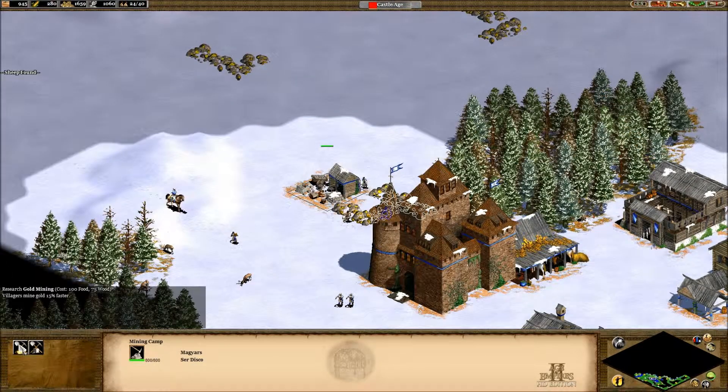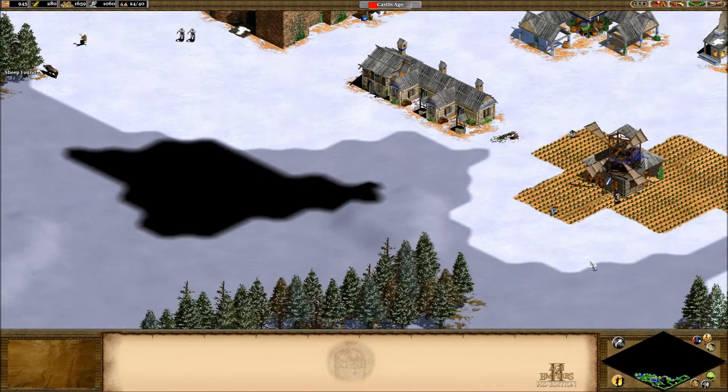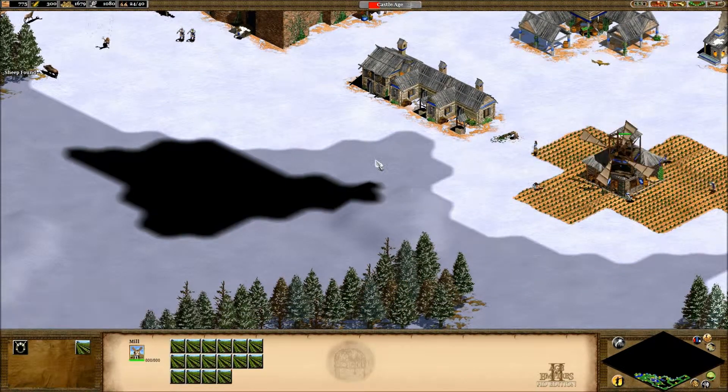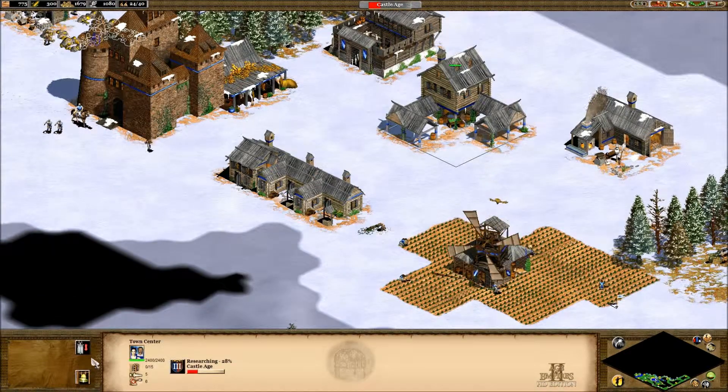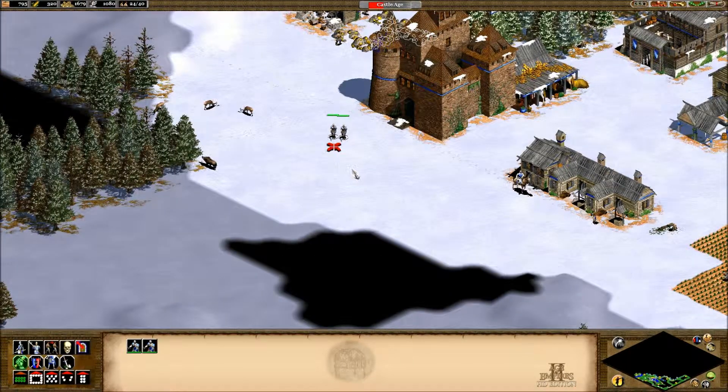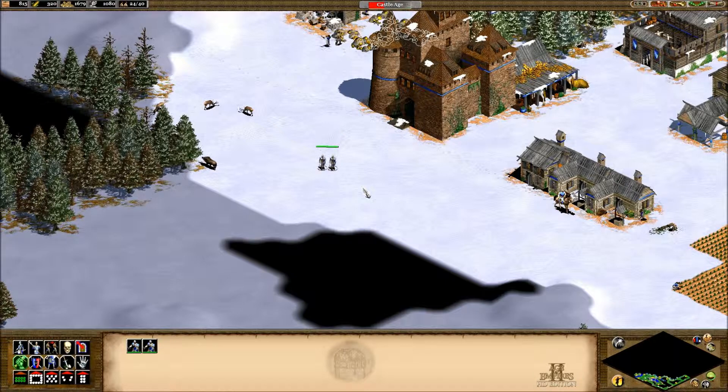I don't know — we really need to do something about this food situation. Let's make sure that we're reseeding our farms. And we can't make any workers until this is done researching, unfortunately. Look — these are our new man-at-arms.